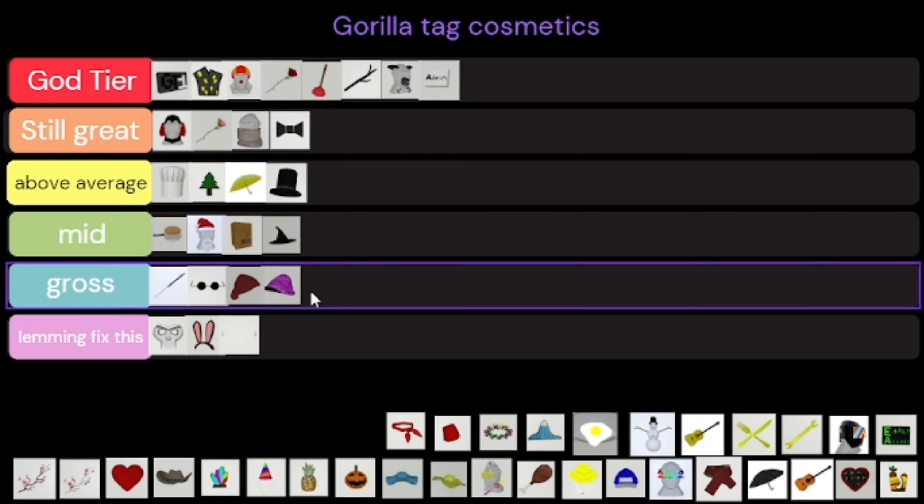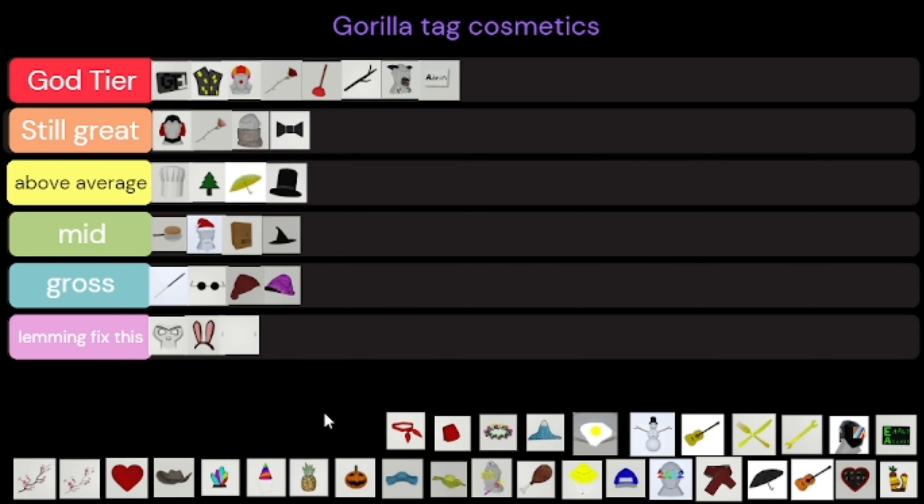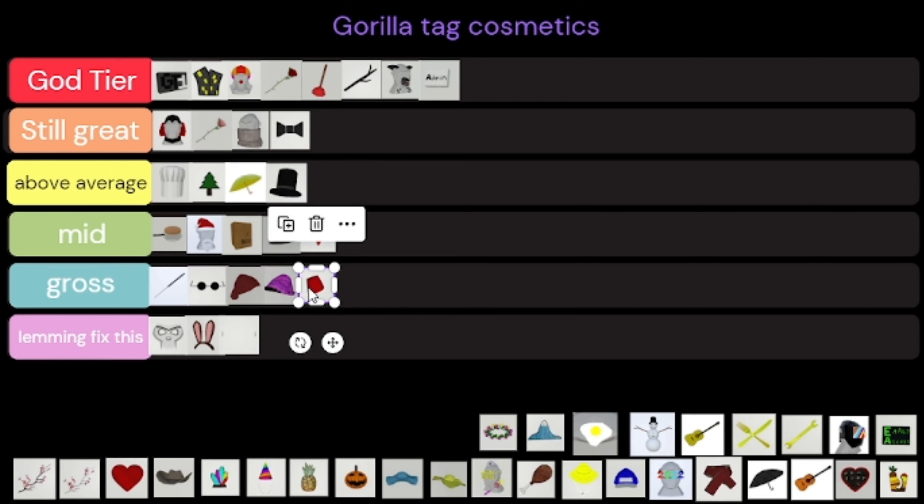Then there's the bow tie which is also Still Great — it's better than the top hat but still not God Tier. The little tiny scarf — I don't like this one, I'm gonna put it in mid because it is kind of mid. And this next thing is gross — not trying to say any disrespect, it just does not look good on a Gorilla Tag gorilla.